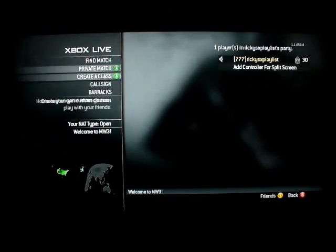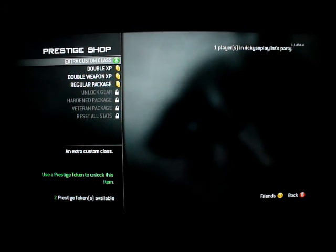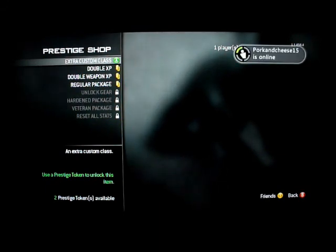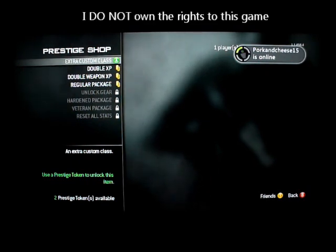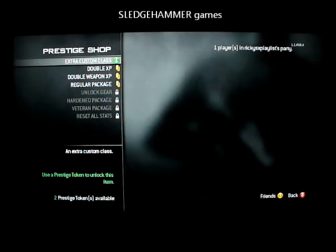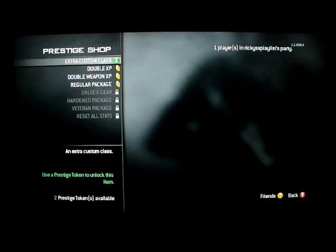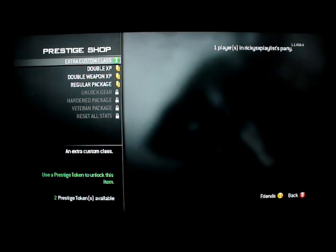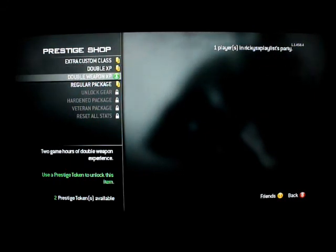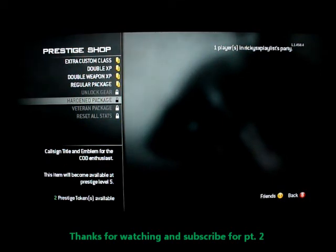Go to Xbox Live, go down to Barracks and the prestige shop. If you played Black Ops, they had a double XP weekend right before this game came out, and if you prestiged they'd give you tokens. You can also get tokens through Mountain Dew and Doritos promotions. With those tokens, you go to the prestige shop and get extra custom classes, double XP, double weapon XP, or a regular package. You can unlock gear after prestige level 1, the hardened package after prestige level 5, the veteran package after level 10, and you can reset all your stats at level 10.